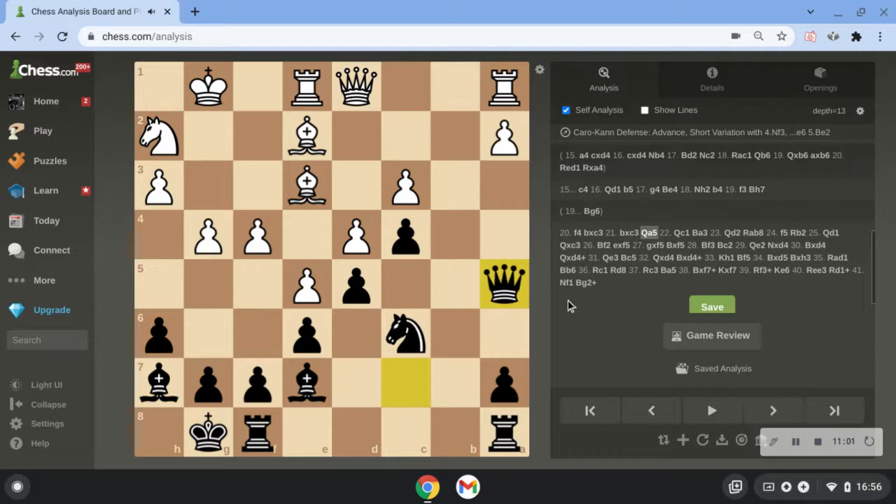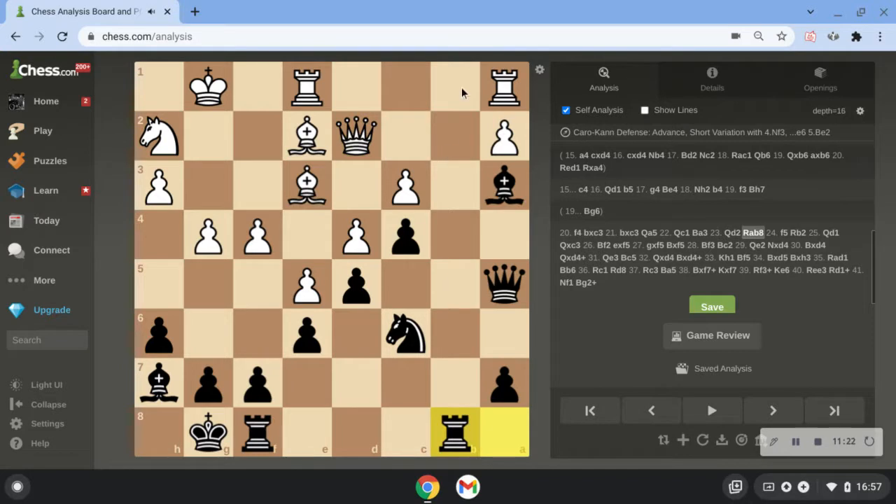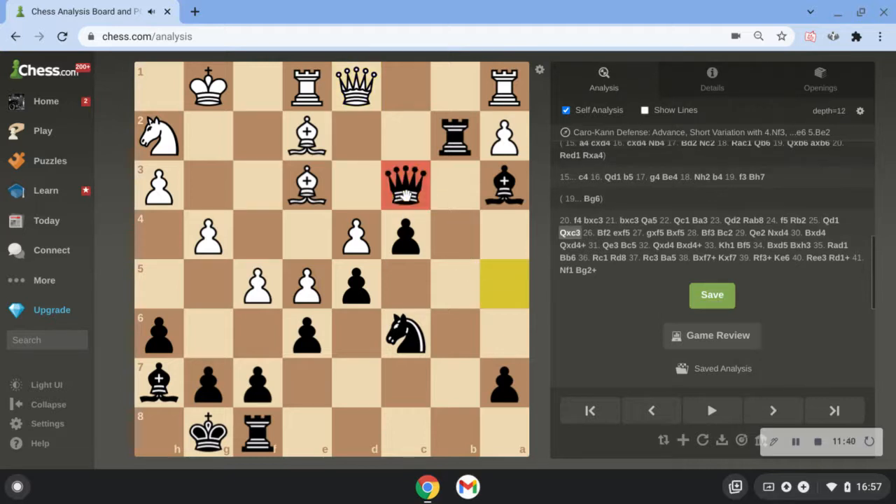He takes, and now I've got queen a5 — getting my queen into his position with tempo. This is pretty much a dream. He went queen c1 and here I went bishop a3. My opponent played queen d2 and here I played rook b8, not allowing him to go rook b1. He went f5, trying to close down the diagonal, but too weak, too slow. Rook b2 and queen d1, and I take this pawn. I'm up a pawn now and I have a fantastic position.